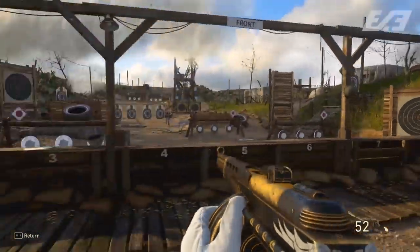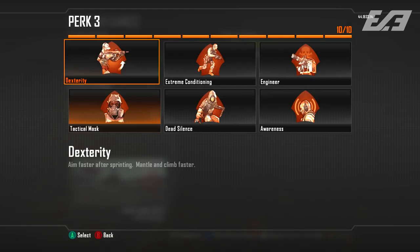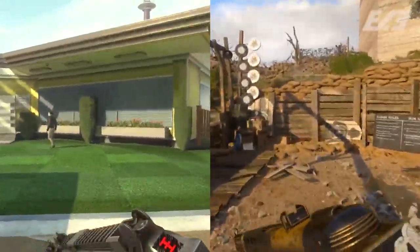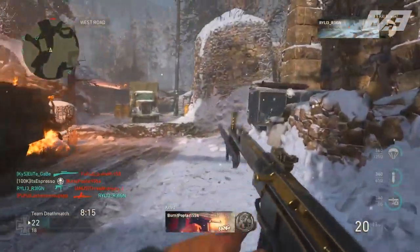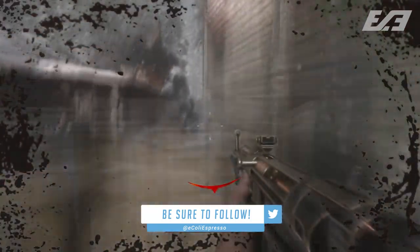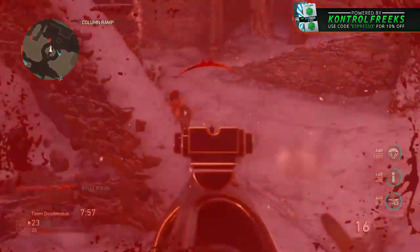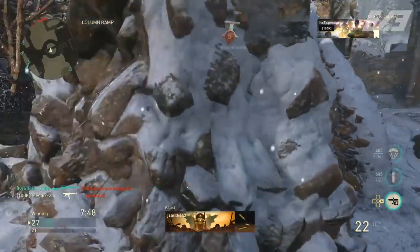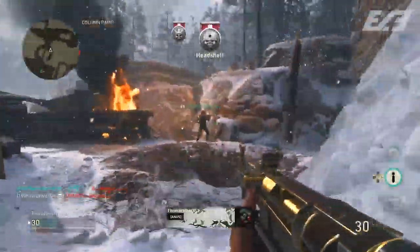Sprint out times across the board are much slower for all weapons compared to recent titles. Players want this lowered. In a side-by-side comparison with Black Ops 2, dexterity brings sprint out time to 60 milliseconds, whereas in World War 2, quickdraw is bugged and sprint out time is anywhere from 200 to 250 milliseconds depending on the weapon — a night and day difference. Hopefully we see a buff so players have a fair chance in aggressive situations, since the only real counter is not running at all.